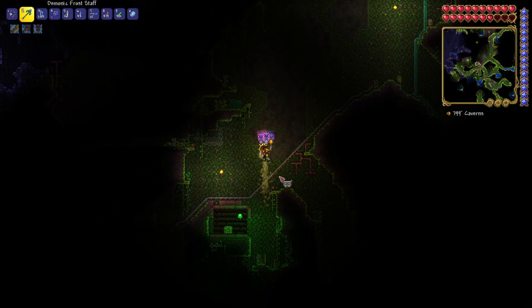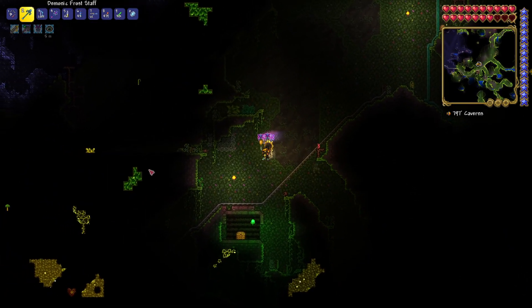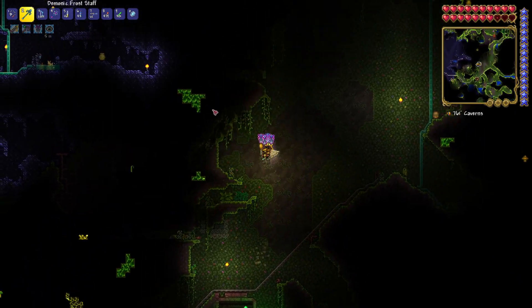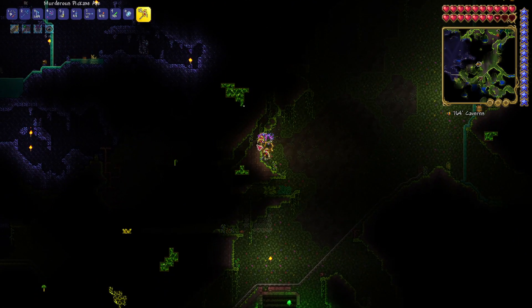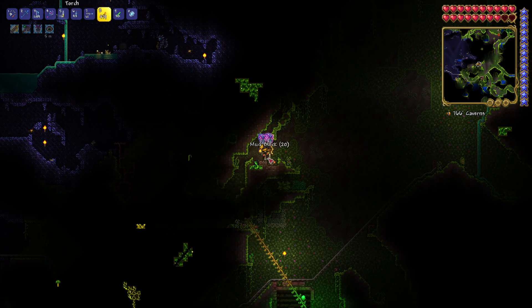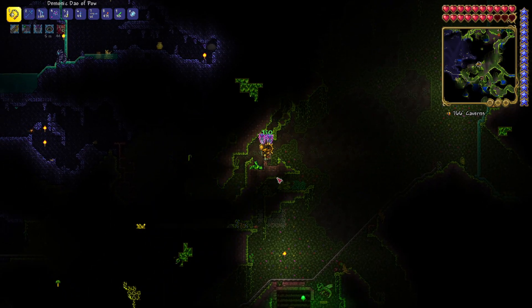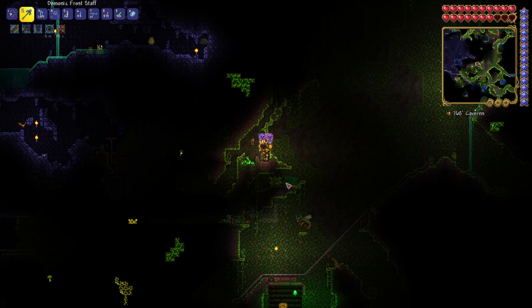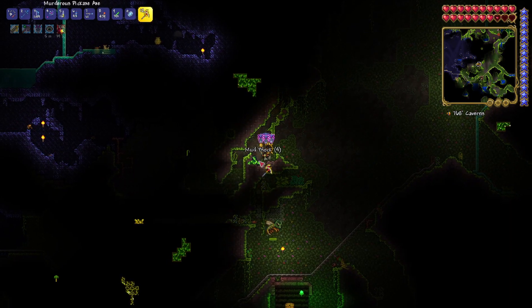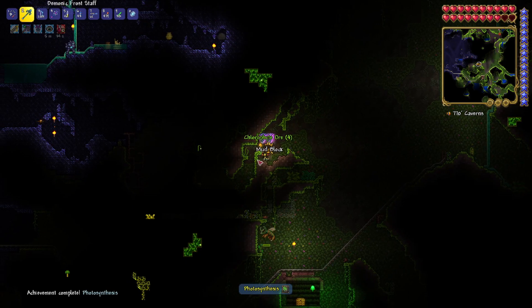This should be a good depth. Oh, I've got spelunker potions on me — there we go. There's actually quite a lot of chlorophyte, it's just in the walls. Let's do a little bit of mining. Yeah, I'm taking quite a lot of damage.